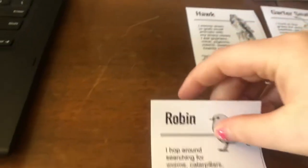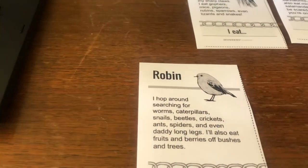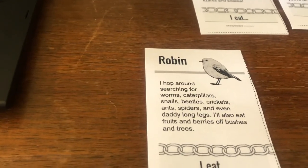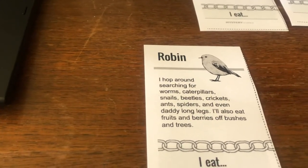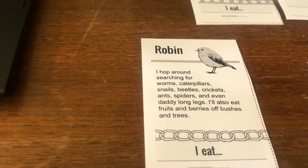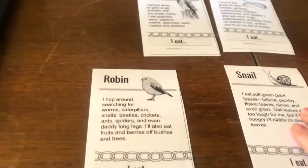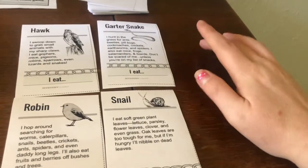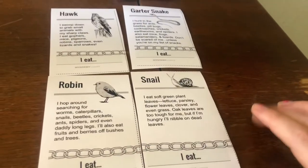Let's flip another card. Robin. I hop around searching for worms, caterpillars, snails, beetles, crickets, ants, spiders, and even daddy long legs. I also eat fruits and berries off bushes and trees. So it looks like I have a connection to our snail. We have our snail and then the robin eats the snail. Now we're still looking for connections for what the garter snake eats and what the snail eats, so let's keep on flipping cards.